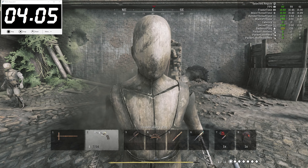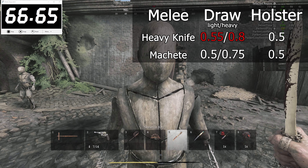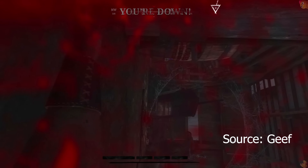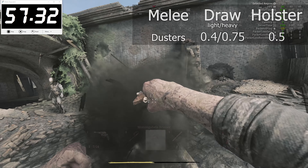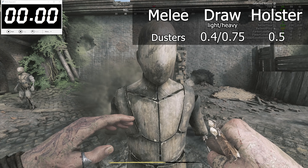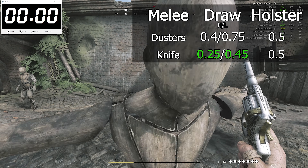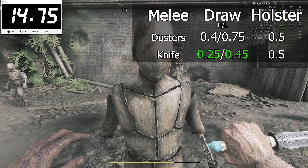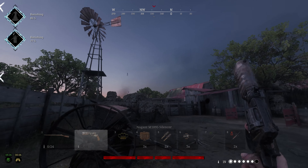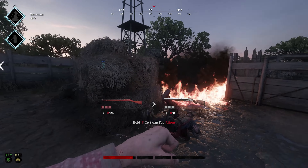The melee tools bring their share of discrepancies though. First of all, the heavy knife is basically a machete with a slightly slower attack speed, as if there wasn't enough reason to not use it. The dusters have a 40ms light attack speed, 75 for the heavy attack, and holster in 50. That sounds fine and dandy until you realize that the knife exists and it's much faster, with 23ms for a light attack, 48 for a heavy attack, and holsters at about the same speed. The poor dusters are only better in terms of stamina consumption and not exploding emulators, but that certainly doesn't compensate for its poor draw speed.